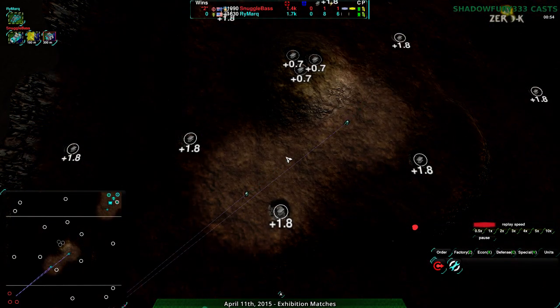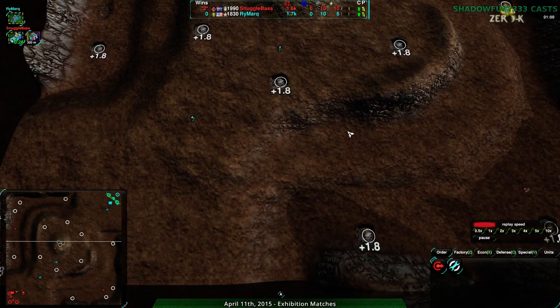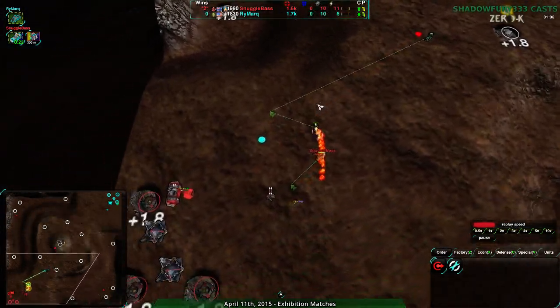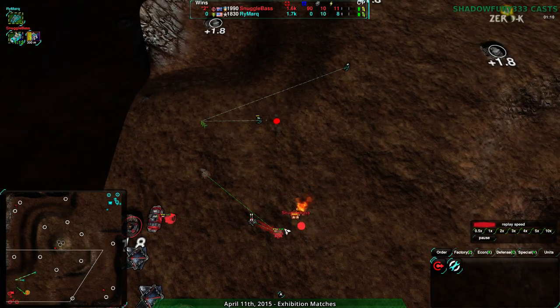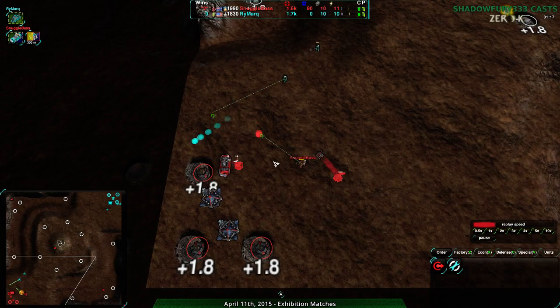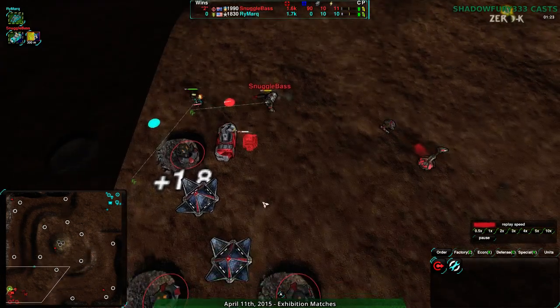It looks like they're going to go past each other. Snuggle Base and Rymark do not see each other at first. Snuggle Base is not going aggressive - just moving in with a few scouts up front to see if anything's coming in. They missed it initially, but they know now. Rymark doesn't know yet - wait, they do know the factory; they saw the conch. So both players are now aware of the other's factory choice.